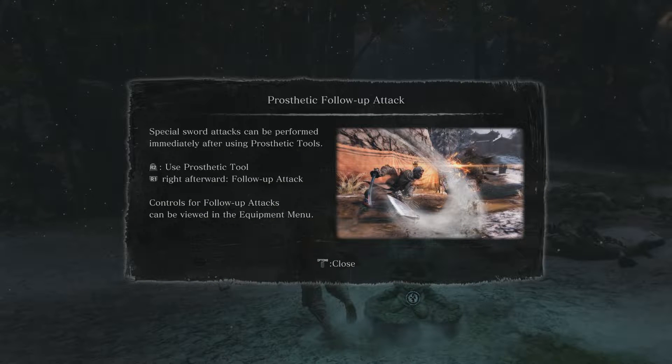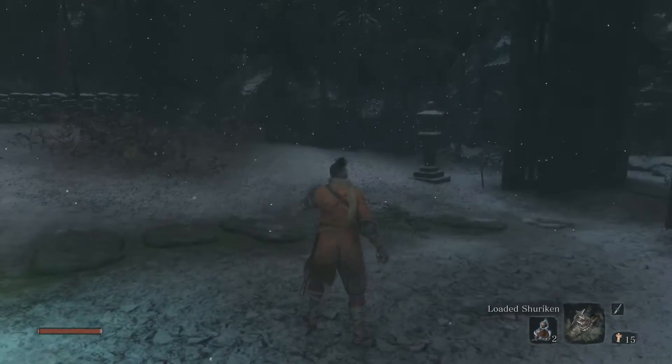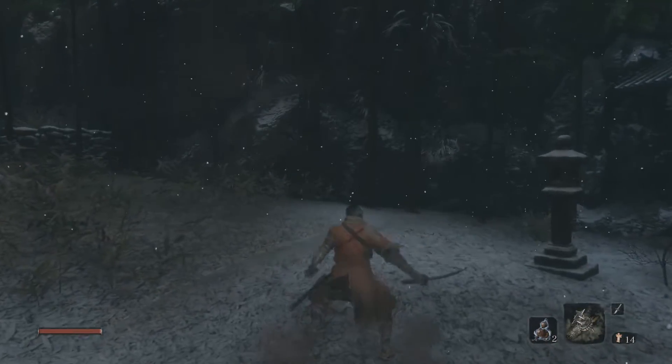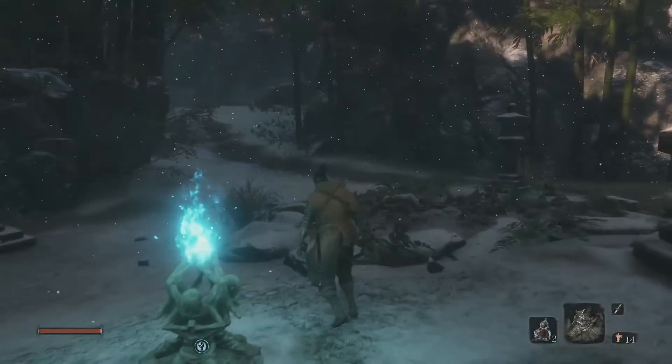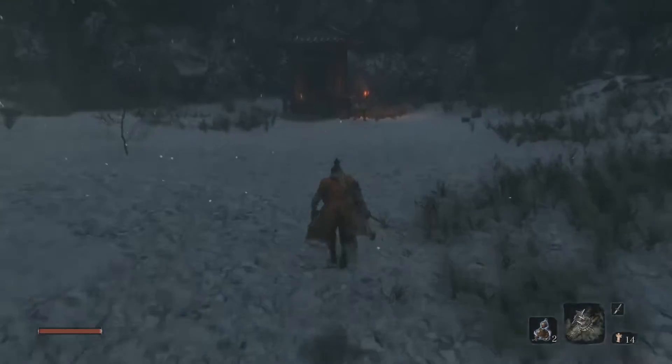Let's read this. Prosthetic Follow-Up Attack: Special Sword Attacks can be performed immediately after using prosthetic tools. Press R2 to use the prosthetic tool and R1 right afterward to perform the follow-up attack. Controls for follow-up attacks can be viewed in the Equipment Menu. So I'll just demonstrate — very quick, very strong, very powerful.